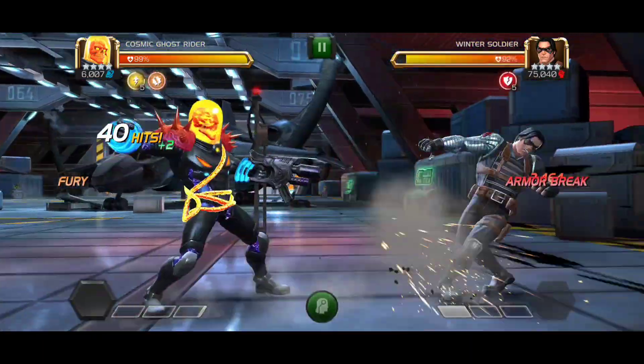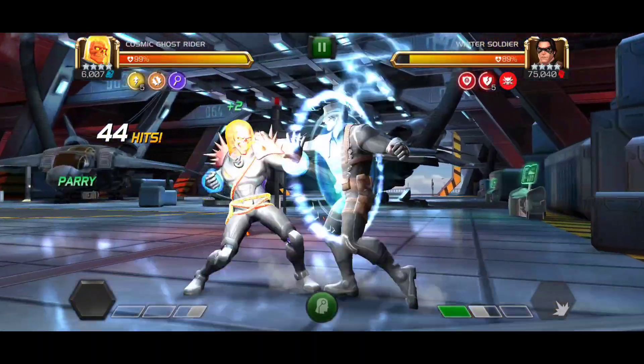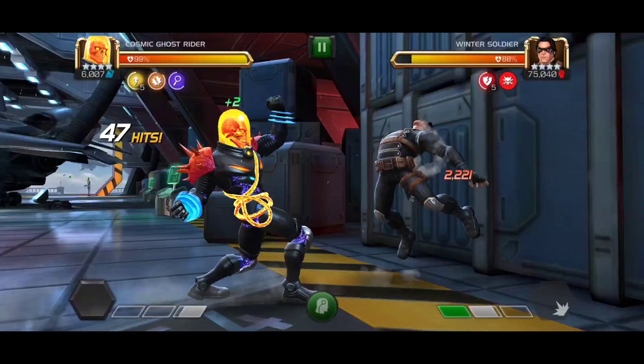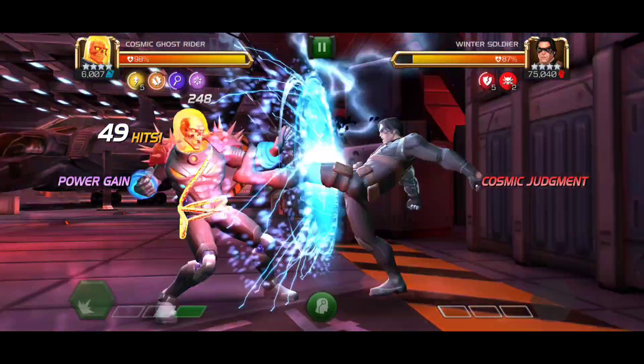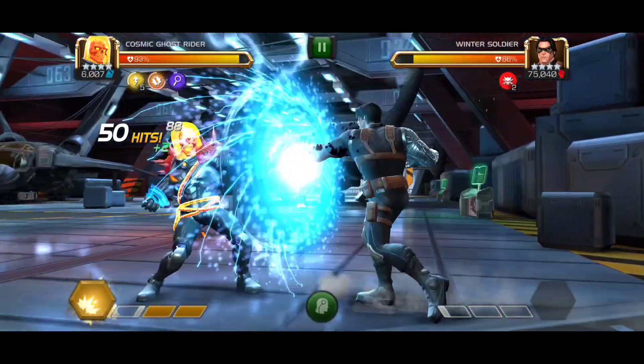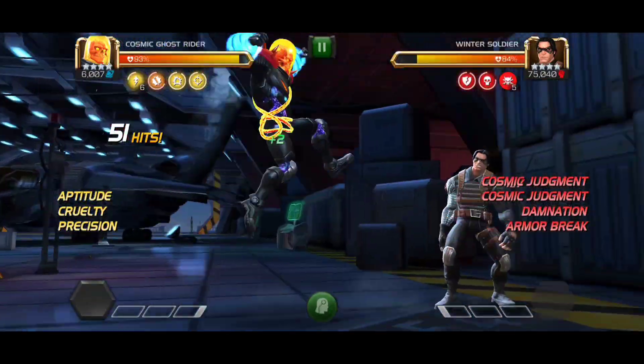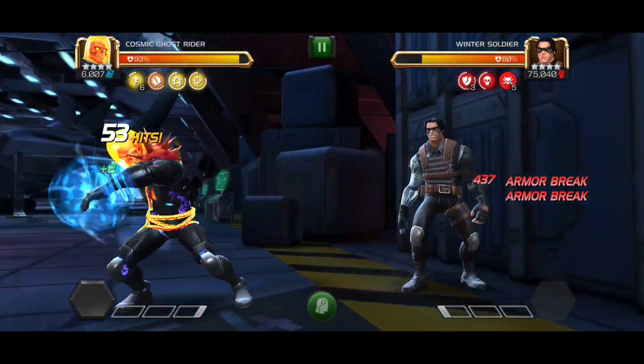Once your judgments reset, you do not want to activate Dexterity at all anymore. You want medium, light, light, light, medium for Vigilance. You want medium, light, light, light, light for Power Gain. Then you want to parry the opponent, charge your heavy into a Special 2, and keep cycling Special 2s until your fury buff expires.